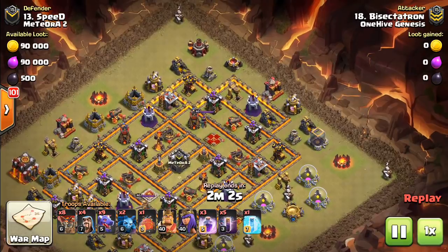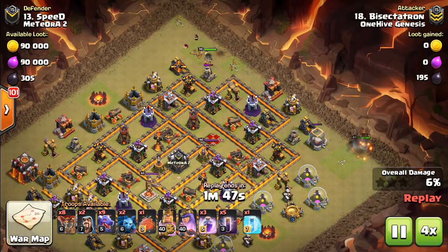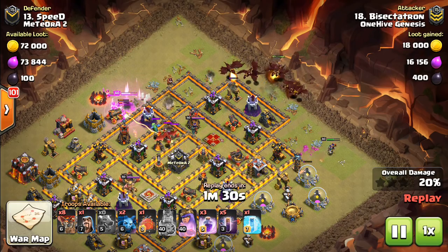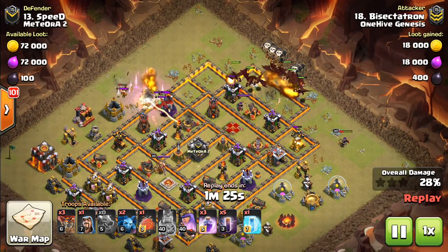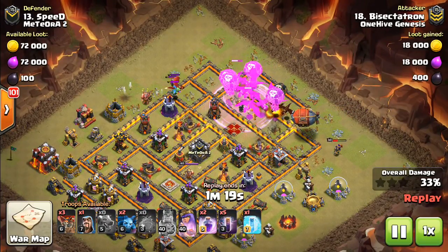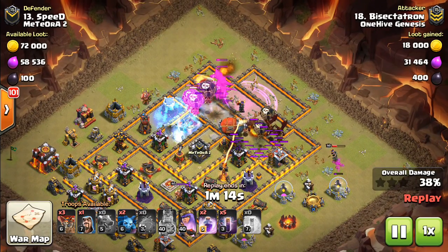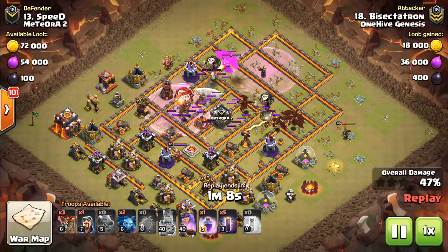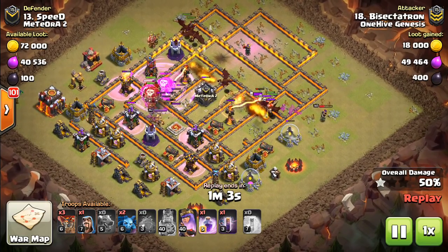Start off here with the heroes on either side to each grab an air defense. A very good base to use this strategy on. We'll fast forward a little because the heroes will just do their thing on both sides, grab two air defenses. Then here come the dragons. Went ahead and used the battle blimp so it could go across the entire base, and sprinkled in a few balloons - that's not necessarily something you have to do. But you'll see the use of the bat spells is spread out, and it's just a lot less effective to spread them out like this.